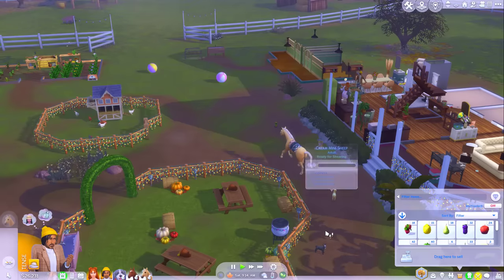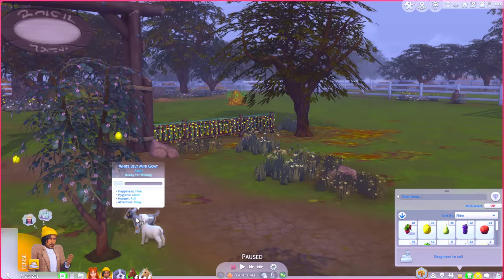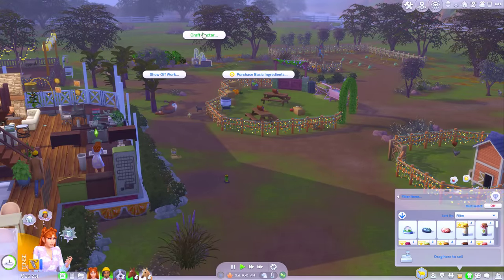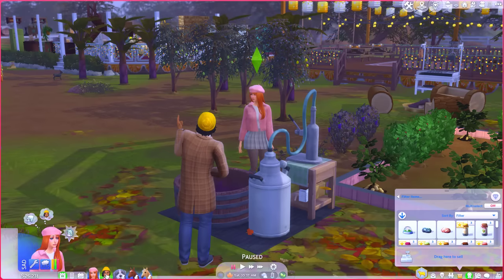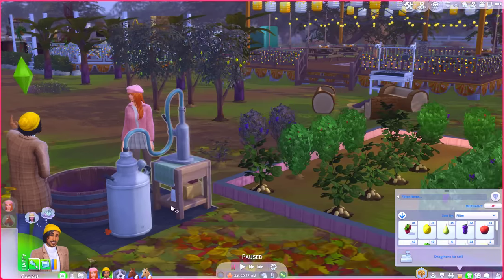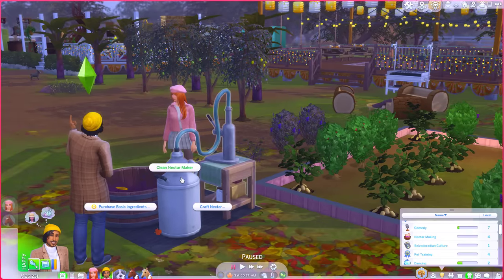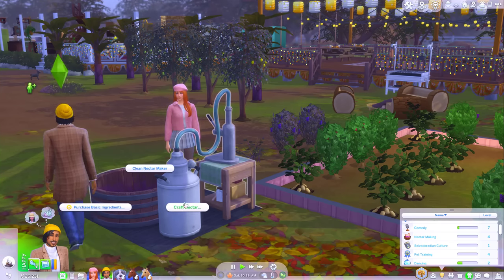What I might do is take this time to craft some nectar. Let's do fruit nectar. Dev is level four nectar making, so I might get him to make some nectar while I focus on baking a pie. So Dev, you can make four bottles of strawberry nectar. Don't let that fear of failure get the most of you, Alyssa — look at your life, you're doing so well. I think it might be baking time.